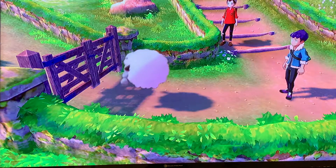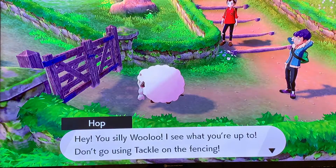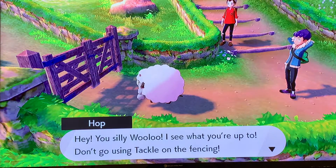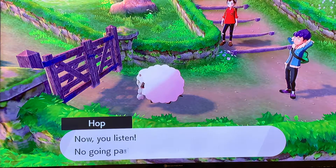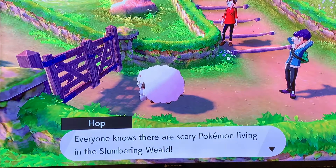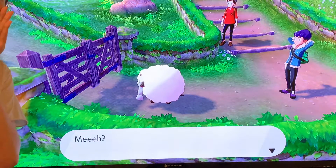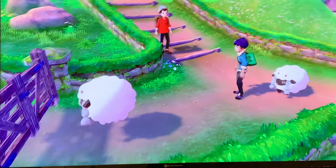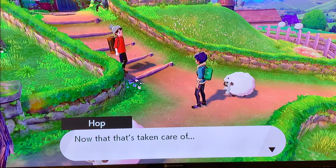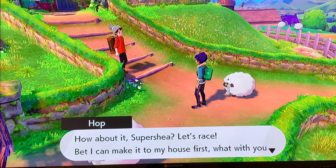There's that Wooloo — he's gonna try to bust through the fence. So far unsuccessful. You actually got lost, you silly Wooloo! I see what you're up to. "Don't go using Tackle on the fencing now, you listen! No going past that fence!" Wooloo is like, nope, not gonna care. Everyone knows there's a scary Pokemon living in the Slumbering Weald, and he just continues beating his head. "Now that that's taken care of, how about it Super Shay? Let's race to my house first!"